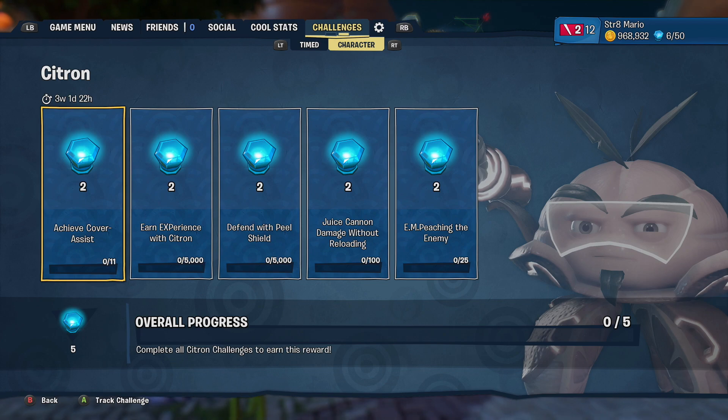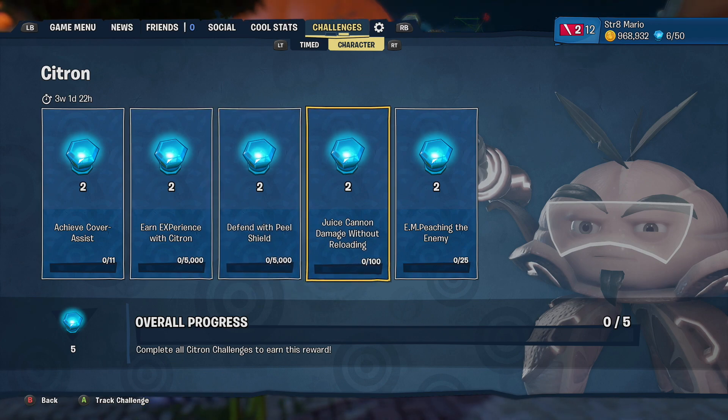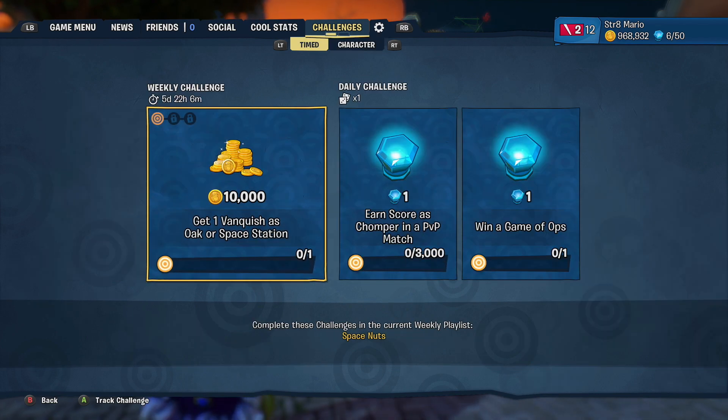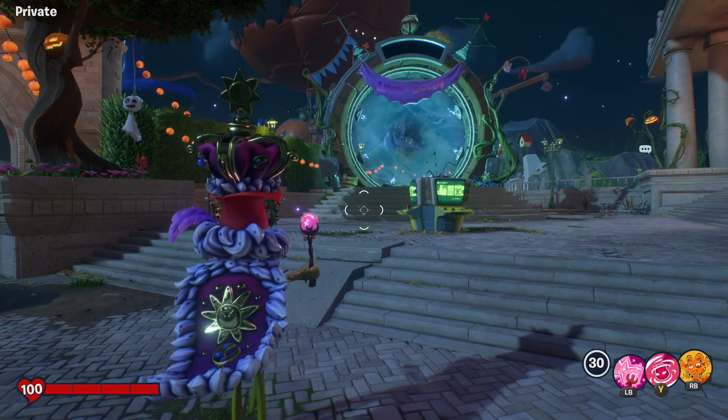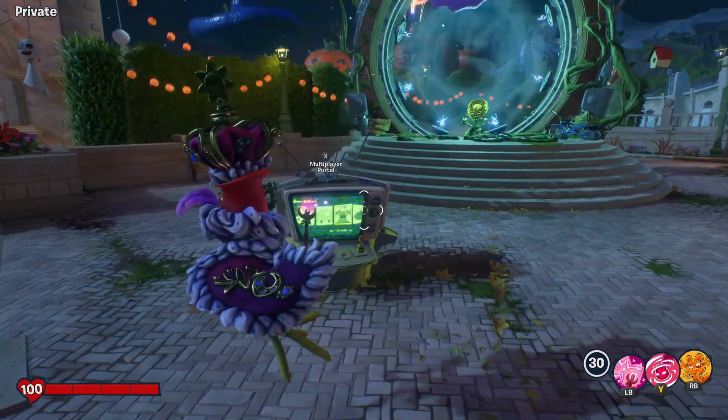Let's see what we have to do. Achieve cover assist. Okay, I assume I just block stuff. Earn experience — easy enough. Defend with peel shield — easy enough. Juice cannon damage without reloading — I should be able to do that. And then EMPing people. Okay, none of these seem difficult if I'm understanding them correctly. We also have to get one vanquish as oak or space station in the space nuts playlist.